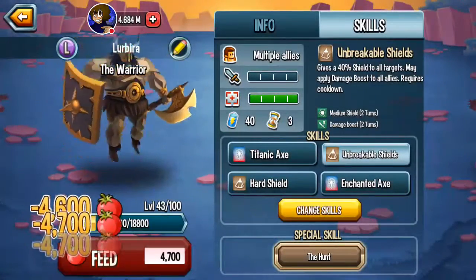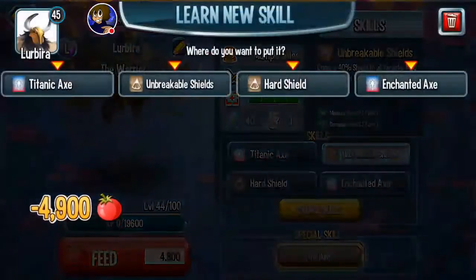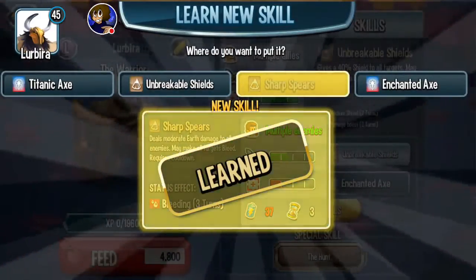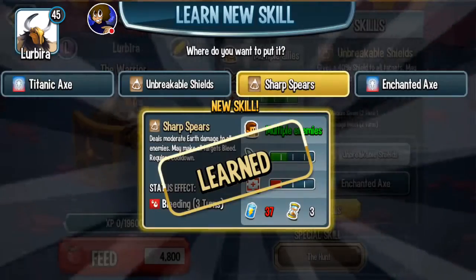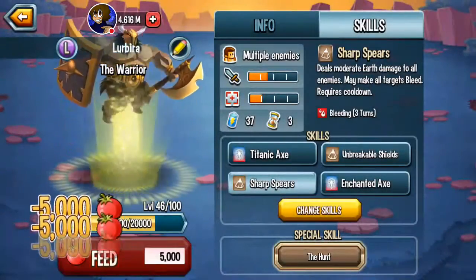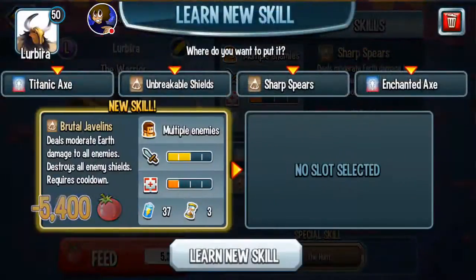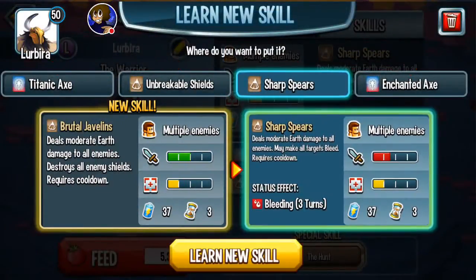You've gotta also keep in mind the Bleeding Javelin — Sharp Spears right here. It's on a three-turn cooldown, 37 stamina, and it only does 35 damage. That's not bad, but keep in mind the other move is 45 damage and it breaks the shields. So I find that more utility worthy — I find that better.